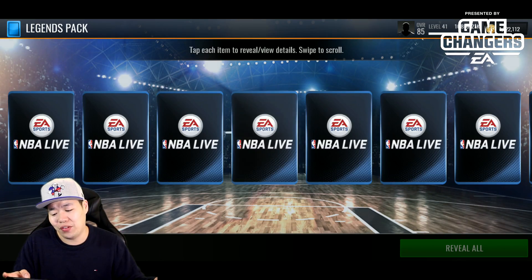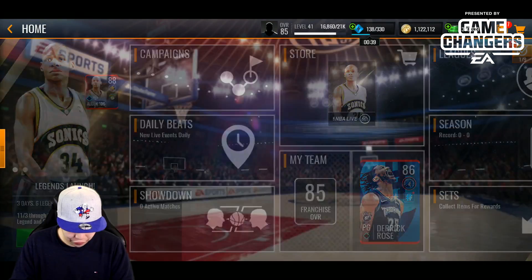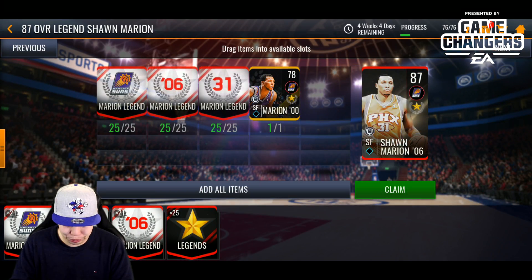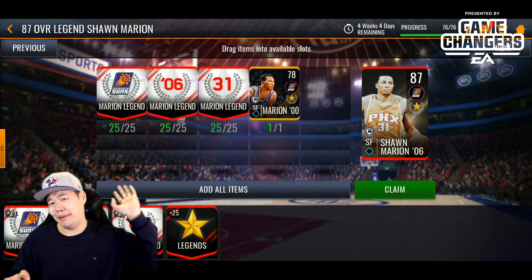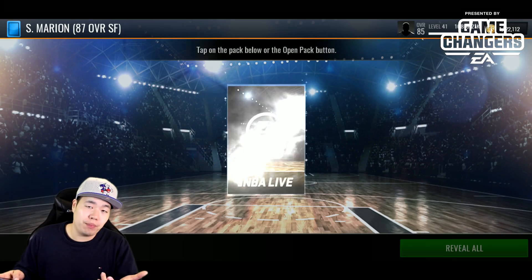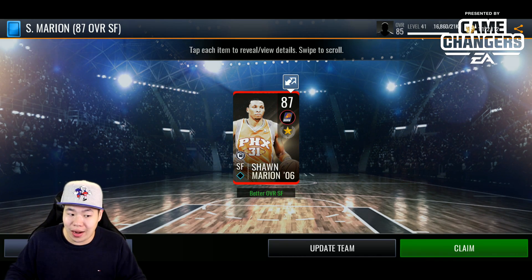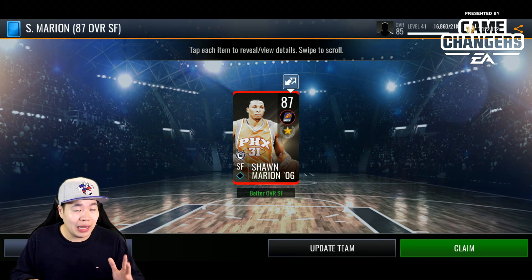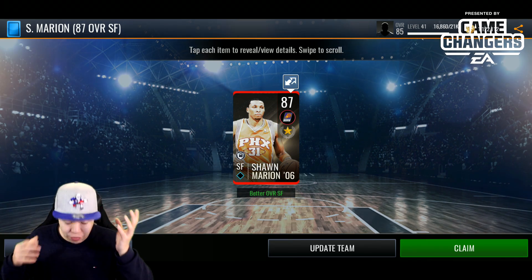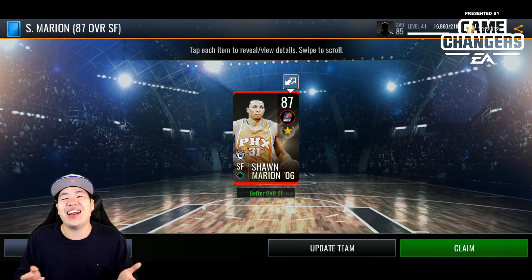After spending about 15,000 coins we didn't pull a legend player from packs, which is unfortunate, but we should have more than enough to finish at least one player — probably Sean Marion — from the sets. Actually, for 10,000 coins you can almost guarantee getting an 87 overall small forward right away. Or you can grind it out. I feel like I could probably grind out one or two players in a few weeks — similar to how I'm almost done with the Halloween event and should have Davis in my lineup.